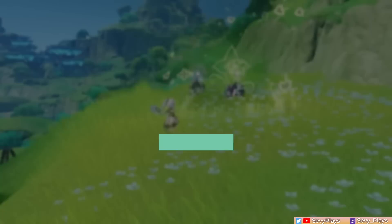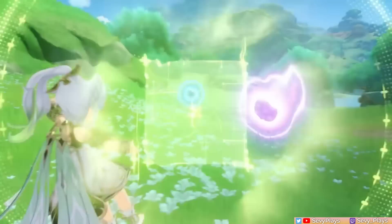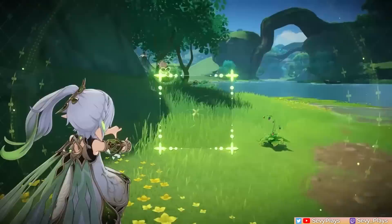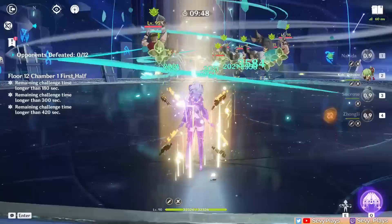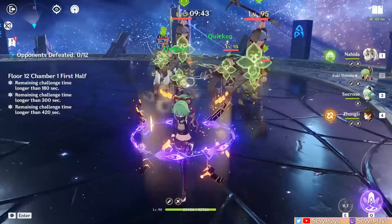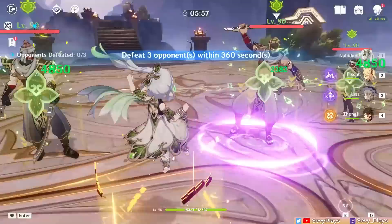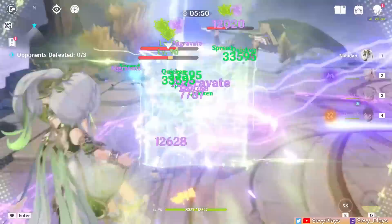Number one. A major part of any Dendro unit's kit is how well they can apply their element, due to their importance in reactions. In Nahida's case, she excels with flying colors. Applying Dendro with Nahida can be a convenient fire-and-forget process: just mark up to eight enemies with Nahida's skill, then trigger reactions or hit them with Dendro core damage, and everyone marked will trigger Tri-Karma Purification, applying Dendro and dealing damage at intervals. When you have Nahida's burst up and at least one Electro on the team, this can make her Tri-Karma proc faster. This mark lasts for so long, follows enemies around, and re-triggers constantly and easily. Since Nahida's skill cooldown is so short, refreshing and remarking enemies is hassle-free too.